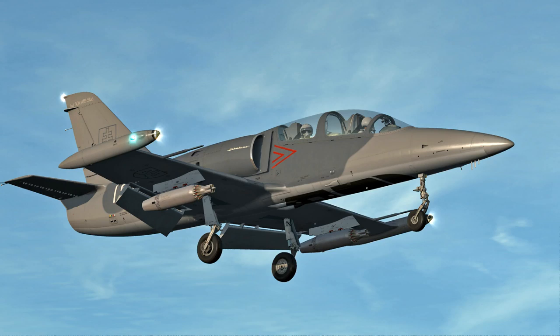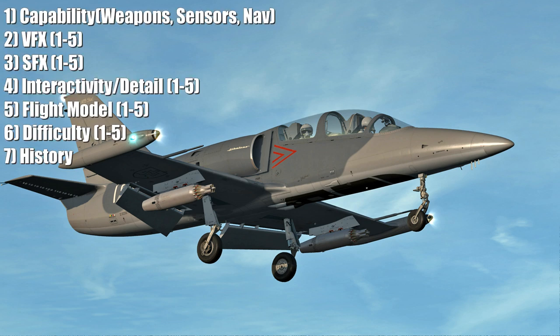Hello everyone, I hope you're all doing very well. Today we're looking at the L-39 module — we're doing the buyer's guide and review in DCS World. To keep this review uniform and comparable to the other reviews, we'll use our usual structure: one, capability — we're looking at the weapons, the sensors, the nav, and the miscellaneous; two, the visual effects inside and outside the cockpit, rated between one and five.